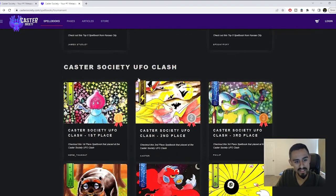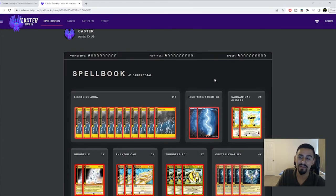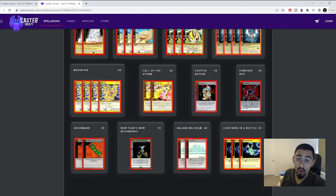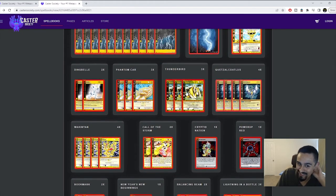Some things I wanted to talk about in this deck: it was main decking Wakinyan, which is very good. A lot of people in the current metagame are playing Absorb Auras, so Wakinyan is a good way to get around them. You pay 50 life points and get one extra aura per turn. His destroyed effect generates two lightning aura, and you can't Absorb Aura a Wakinyan's effect, which is a really solid upside.